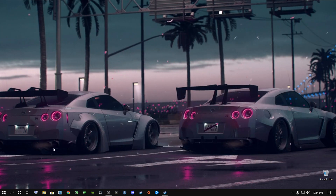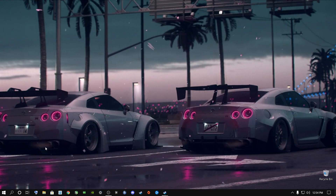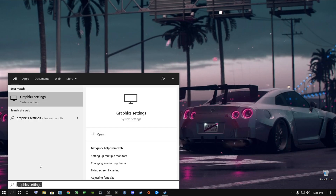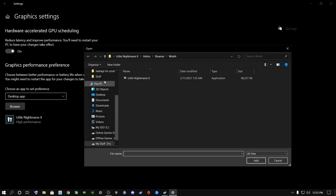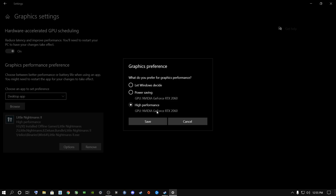Now we're going to do some graphics settings in Windows itself to get better performance for Little Nightmares 2. Go to the search bar and type in 'graphics settings' and open it up. If you have the hardware-accelerated GPU scheduling option, I highly recommend switching it on. Go to the bottom and click Browse, find where Little Nightmares 2 is installed, and double-click on it. Once it's added, go to Options, click on High Performance, and click Save.